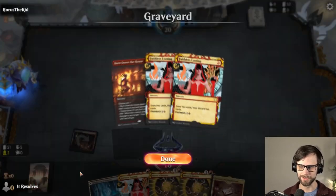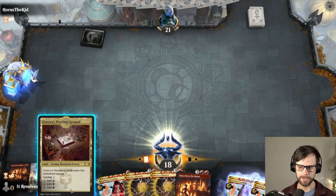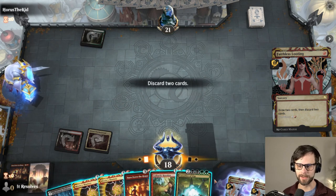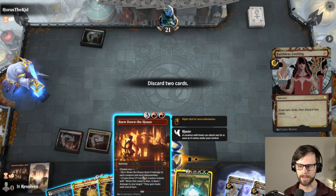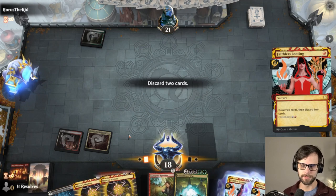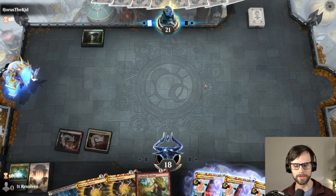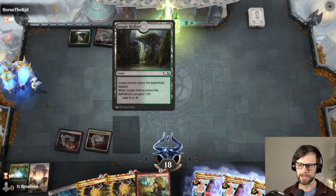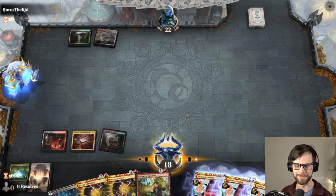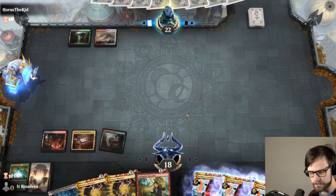We've got a couple of Faithless Lootings in the graveyard and now a Burn Down the House. Not super exciting, but we do have another Faithless Looting available and hopefully we can draw something important. I'll go ahead and Faithless Looting again — and there we actually do get one of our big spells. I do worry: anytime you're up against a Black deck, you have to worry about graveyard hate you might be facing. It looks like the opponent might just be going for some kind of all-color deck, which is a bit odd. We're just going to pass.